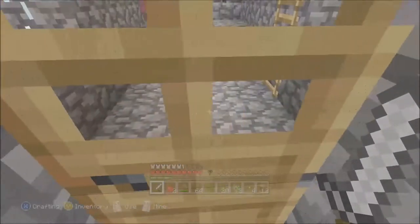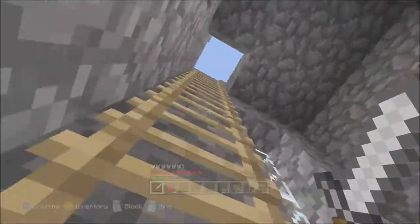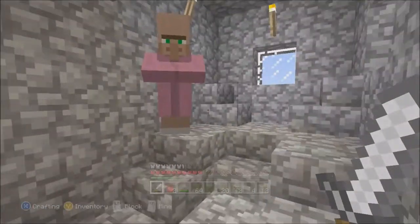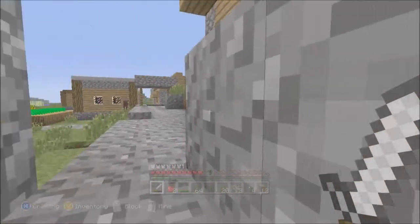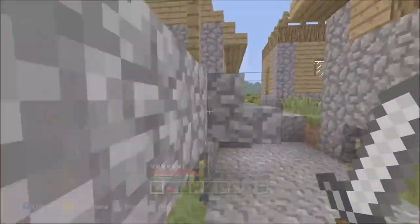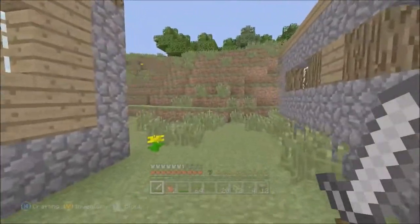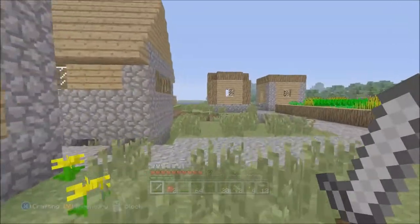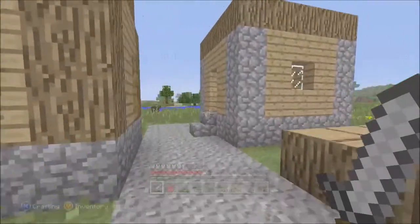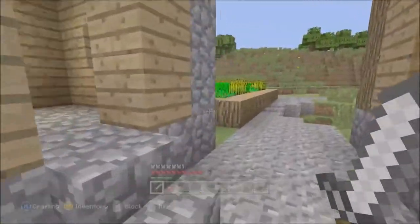I'll let this guy out. No, that's a rubbish trade. Hmm, nobody useful up here. That's a rubbish trade — it's like daylight robbery. There seem to be a lot less villagers. I'm a bit worried that maybe we've lost the guy that was offering us that diamond pickaxe. Where are they all? This is a little bit worrying — all that effort to get all the stuff.